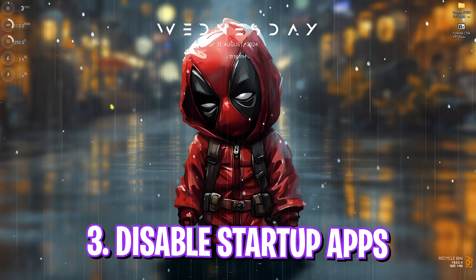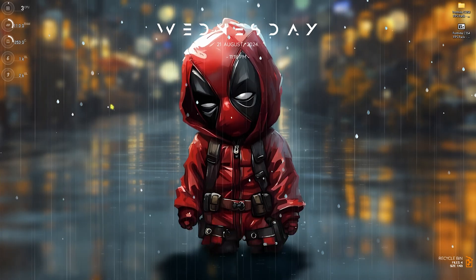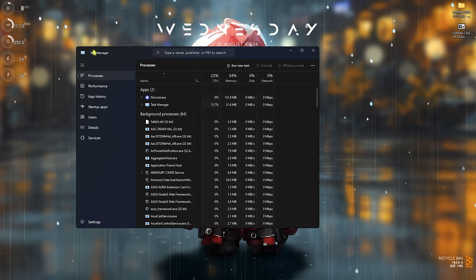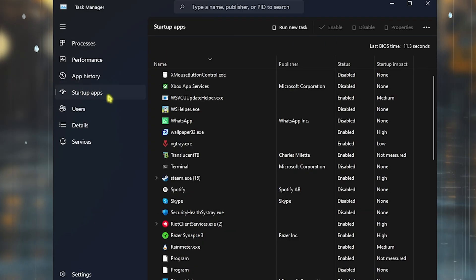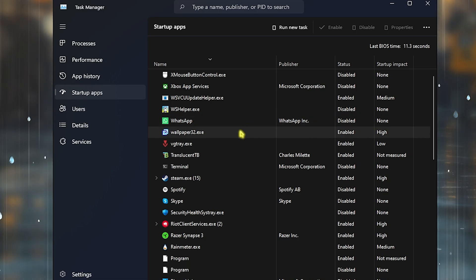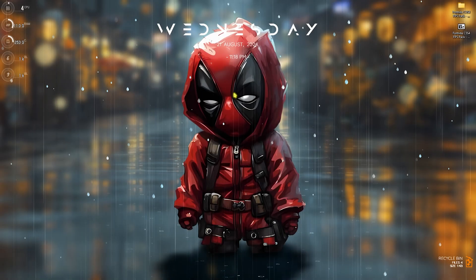Step number three is disabling startup applications, which is very beneficial. Press Ctrl+Shift+Escape to open Task Manager, head to Startup Apps, and start disabling all unwanted applications that you don't want launching at boot. This ensures fewer processes run in the background from startup, so your PC utilizes the most resources to render the game.